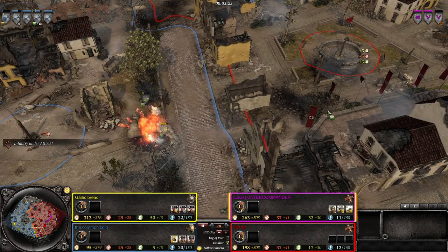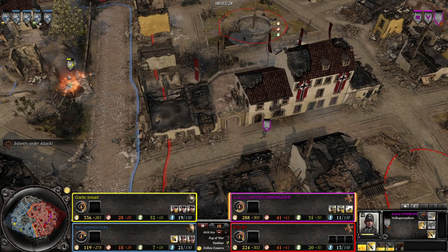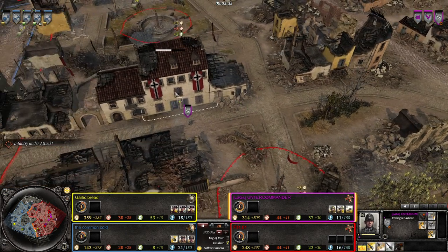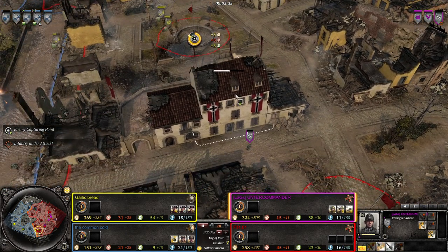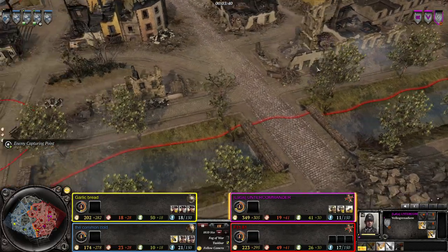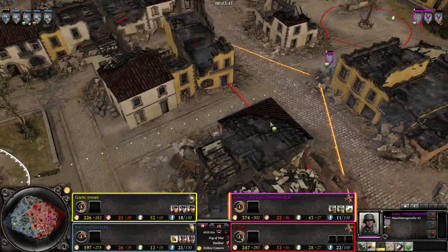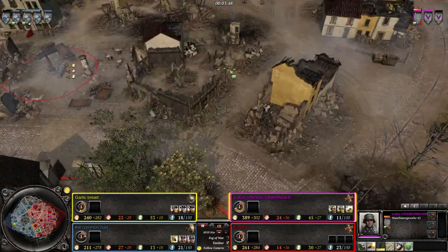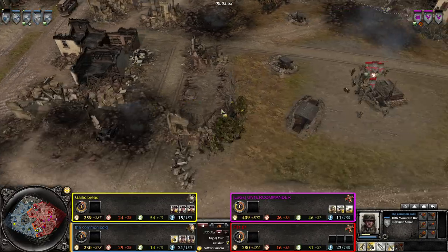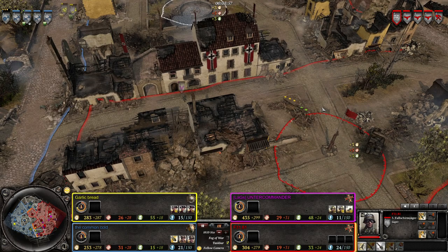Germans getting mowed down in seconds. One flash from a single Volksgrenadier still alive there - he's going to have to work hard to get out alive. The enemy is taking our territory. He could technically go around the other way but that might still be risky. We have a machine gun coming up - an MG42. The Americans are pushing far up into their part of the city, but here comes the Jägers from the Luftwaffe - not Fallschirm Jägers mind you, just regular Jägers.